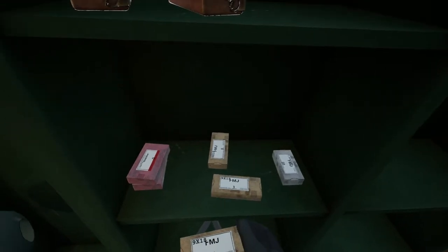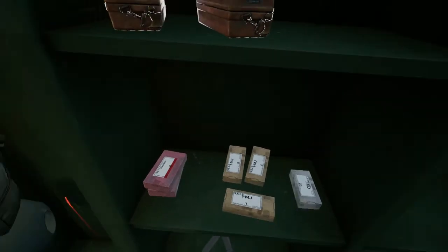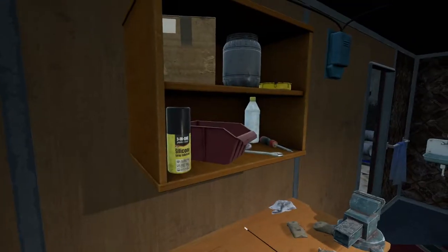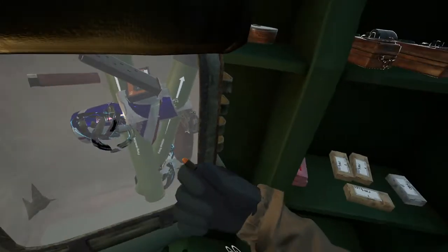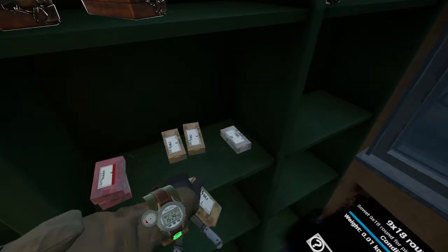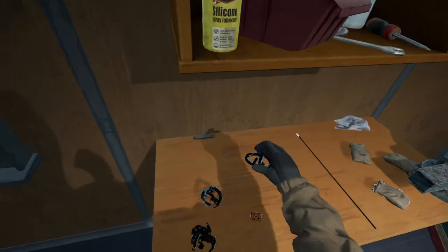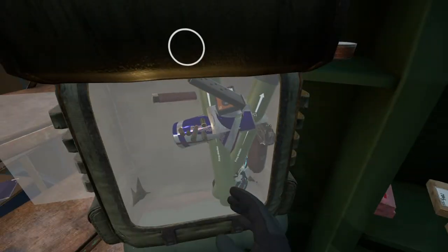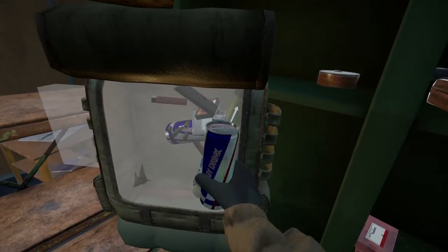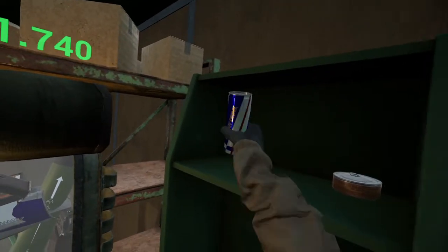That's 9x18 as well. And that's another core — that one healed us. This is a 9x18 — we just pick it up and put it in like that. Organizing my stuff! Flares can go on the shelf with the flashlights, I would think. Energy drinks over here with food.